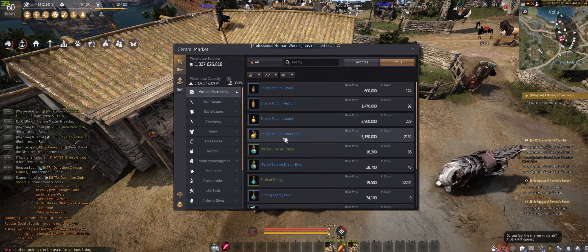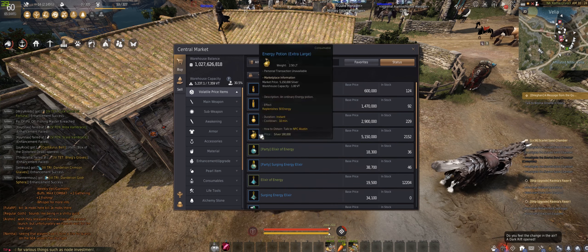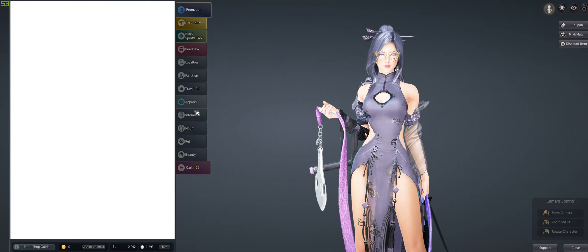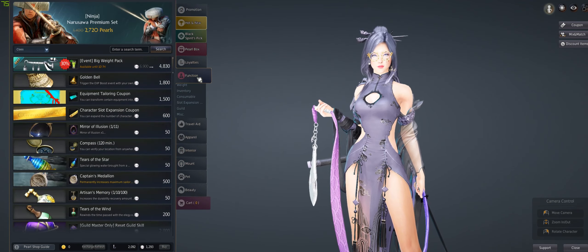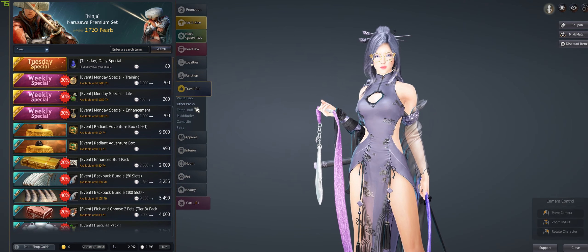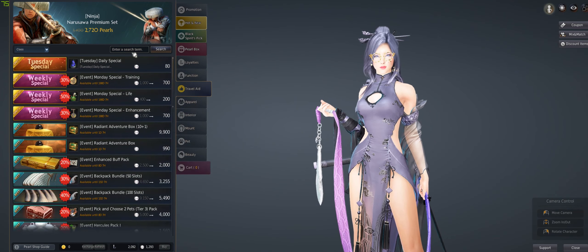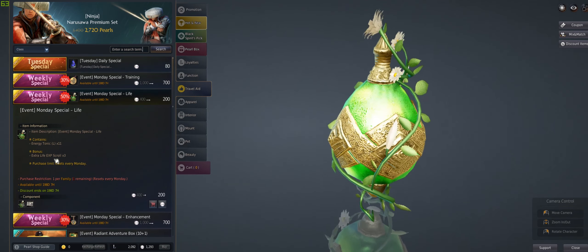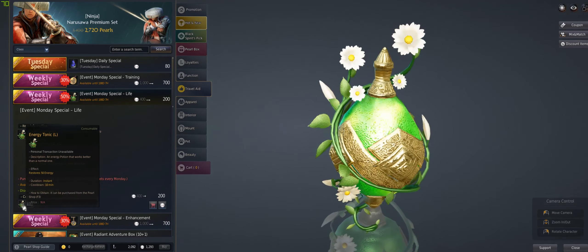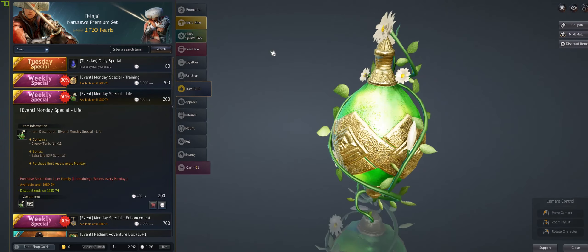So what most people do is just get energy potions. I don't do that since I'm doing milk gathering, so I don't have any energy potions with me. You can also get them in the Pearl Shop under Travel Aid — 200 pearls for 11 energy potions, that's 350 energy each. That's a lot of energy.